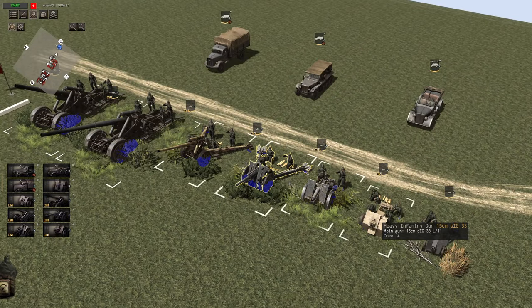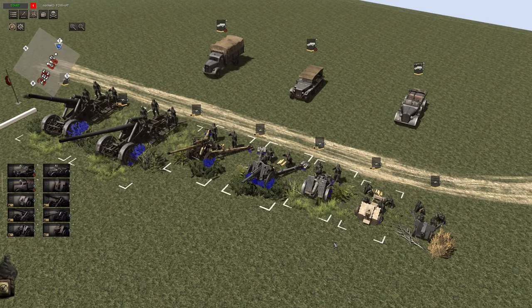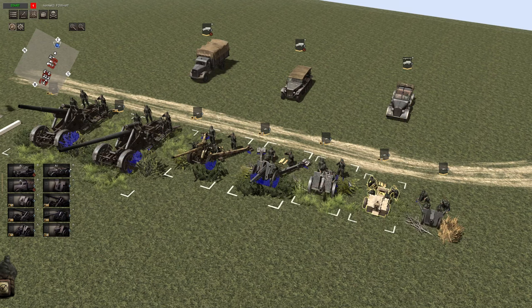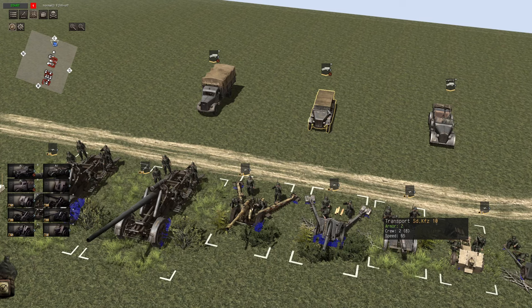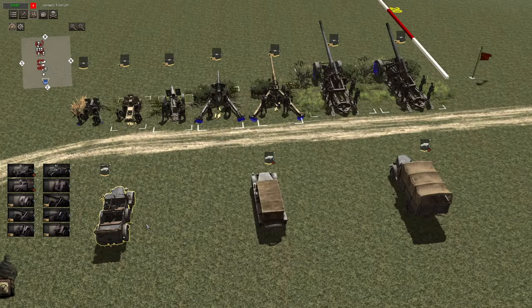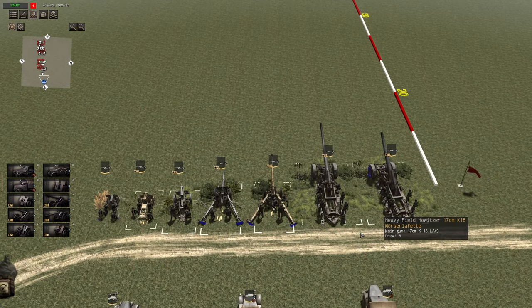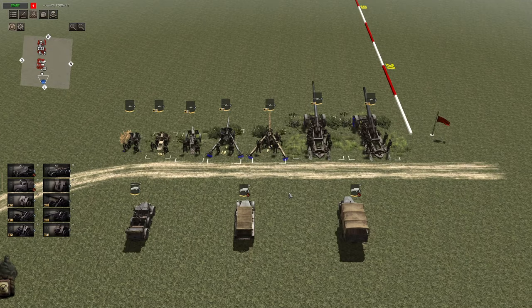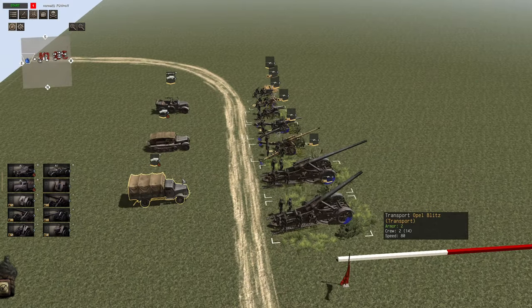The larger cannons cannot be towed by that car — only the Light Infantry Gun 18 and some other light guns like the PaK 36 can be towed by it. If you want to tow the bigger guns, you're going to need either an Sd.Kfz. 10 or an Opel Blitz. I'd recommend the Opel Blitz because you can put your infantry in it and take them around the battlefield quickly.